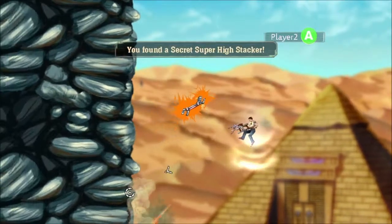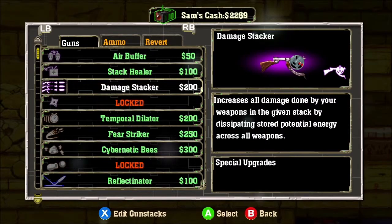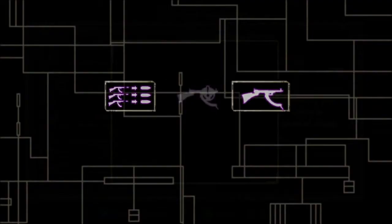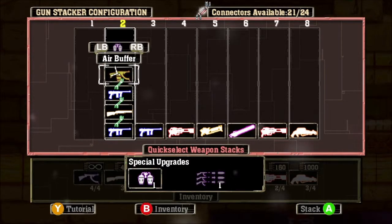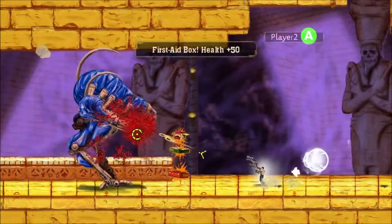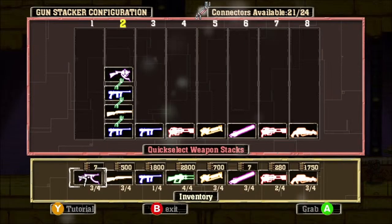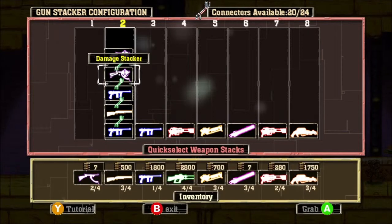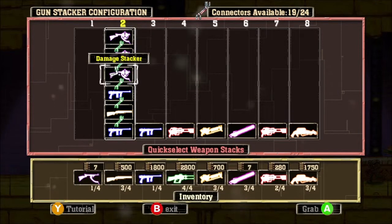The Air Buffer is also great for helping find the dozens of secrets hidden throughout the game. The next upgrade is the Damage Stacker. Each time you put a Damage Stacker in your Gun Stack, all weapons in that stack now deal 50% more damage. You can even add multiple Damage Stackers to the same stack, letting you double and even triple your damage. When you're early in the game this is a great way to get the most out of your ammo and enhance smaller stacks.